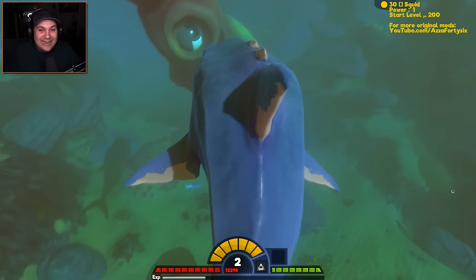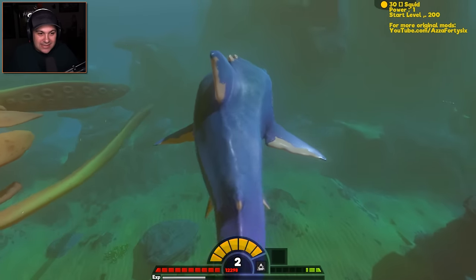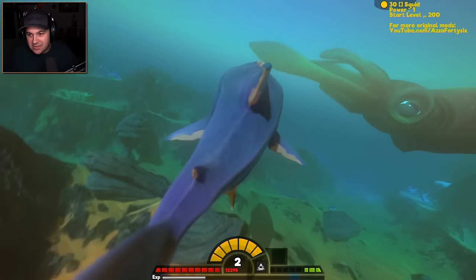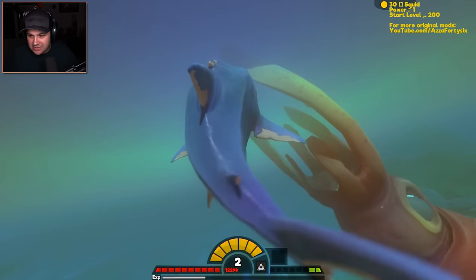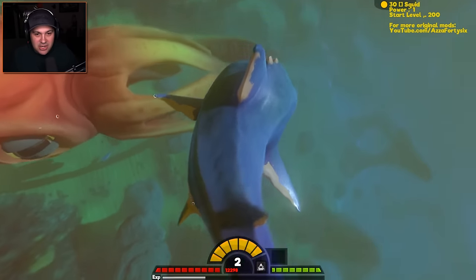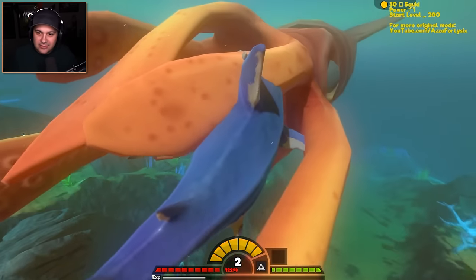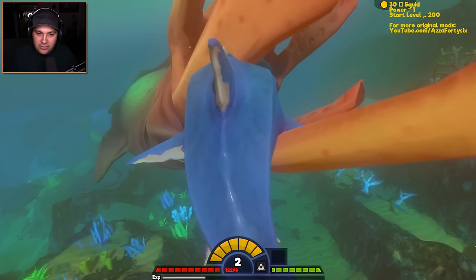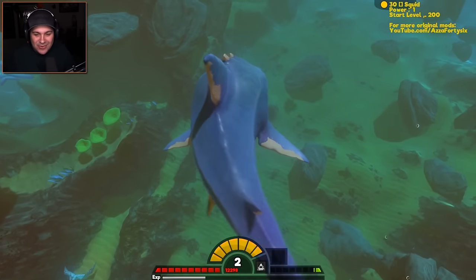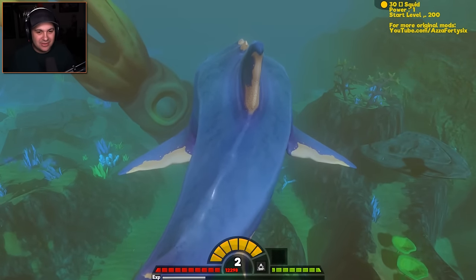Level 200 giant squid right there — oh my gosh, that's horrifying! What in the world is happening? I want to see if he'll even attack me. Can you attack me here, or are you just a confused and lost soul? You don't know what's going on, do you? You are very very confused, and honestly I understand — you came into this world as a very large creature. I'm gonna swim in your mouth. You're not attacking me. Nothing's happening. Come on giant squid — you've got to be cooler than that. Just a big old friendly blob.